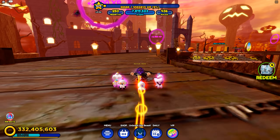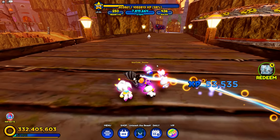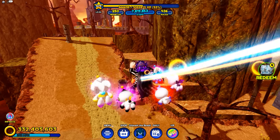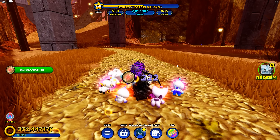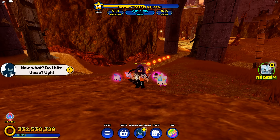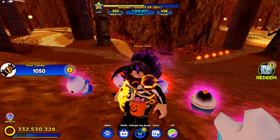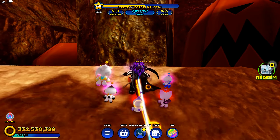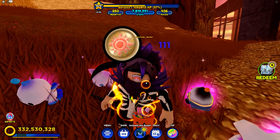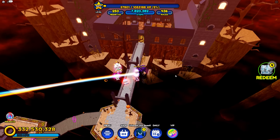It looks like we're just about done with our sun moon metals — whatever they're called. We literally need like two more to finish. There we go — let's see if we got some candy. Yes! We got candy. So now all we need is literally 350 more, which means if we finish this event we're gonna have enough candy. We're gonna have enough candy to get our Halloween tornado — let's go!